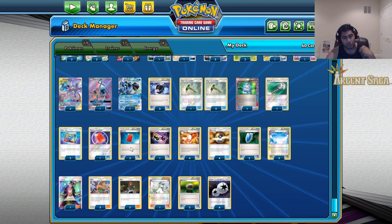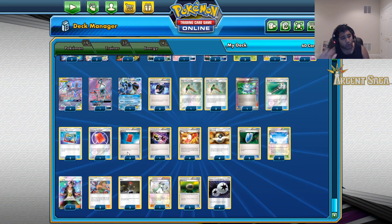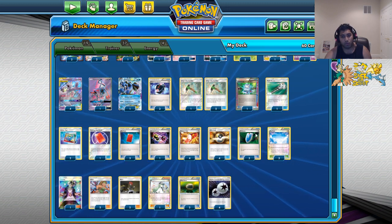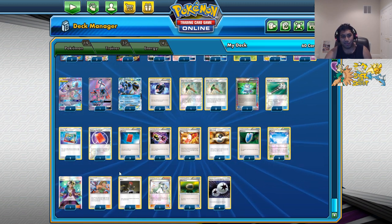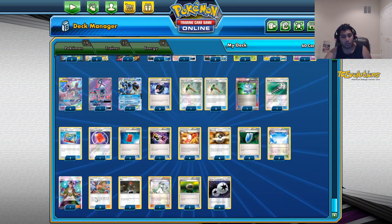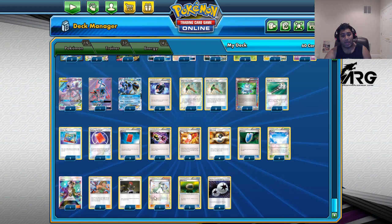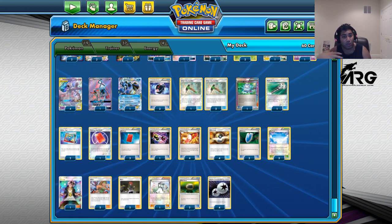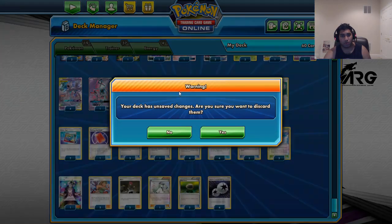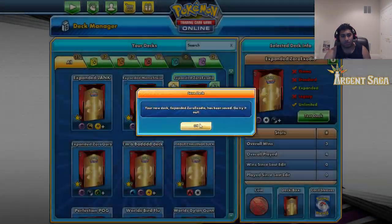3 Red Cards because we do need to hit turn 1 to put them at 4 cards at least, and Unfair or Mars to get them lower — we're trying to keep them at as low a hand size as possible so they can't pop off. 1 Special Charge. 4 Trainers' Mail. 4 Ultra Ball. 3 VS Seekers because we don't have that many supporters honestly. 3 Skyfield. 1 Guzma in case a threat pops up on the bench. 2 Hikers to control our opponent's top deck. 2 Mars to mitigate their hand size. 1 N so we don't deck out. 2 Float Stones because we need to move out of the active. 4 Double Colorless Energies.